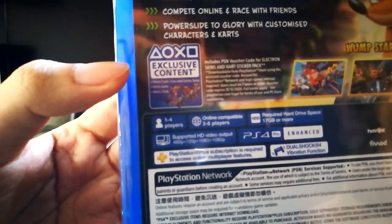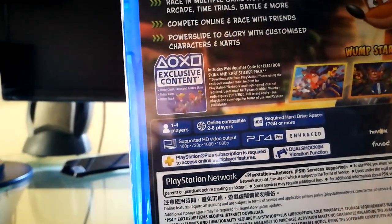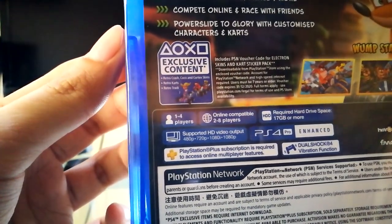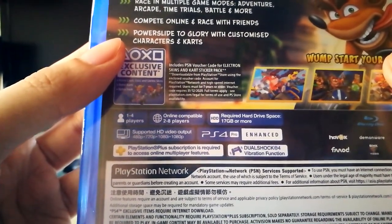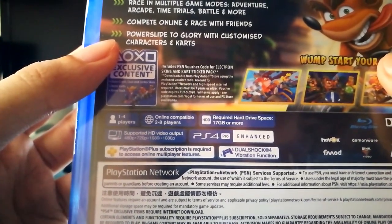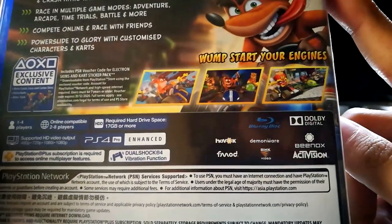So these are the exclusive content which we get on PS4: Retro Crash, Coco and Cortex skins, Retro Karts, Retro Trap 2. It also includes a PSN Voucher Code for Electro Skins and Kart Sticker Pack. The voucher code is most probably inside.